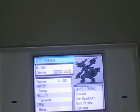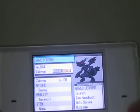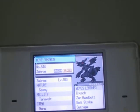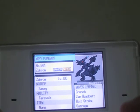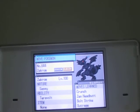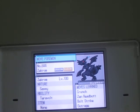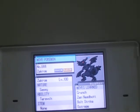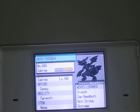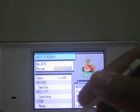Oh, and one thing about the EV video — I forgot to tell you: you can get the Power Bands and everything in Nimbasa City at the subway train. You'll get them for 16 Battle Points each. You must be very patient to get them.